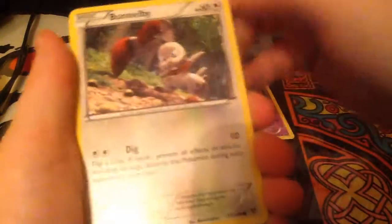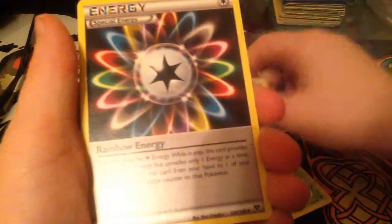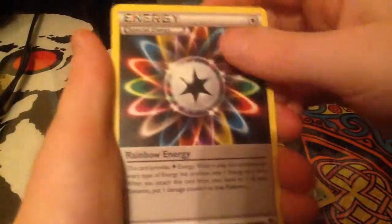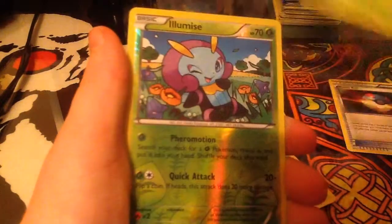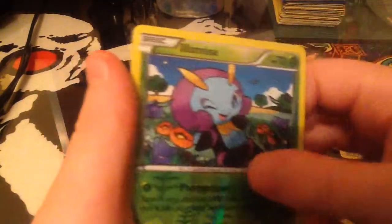We'll open the Blastoise up first. All these cards are in mint condition. So let's see what we got: a Phantom, Bunnelby, Pumpkaboo, Scatterbug, Panpour, a Rainbow Energy — first one of those — a Great Ball, Spoopa, and a Reverse LMAs — first one of those.